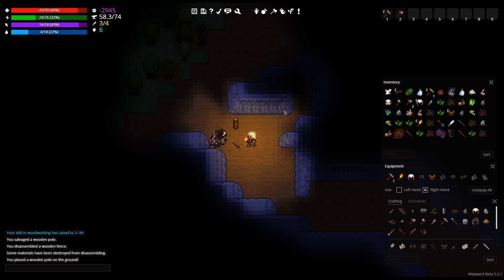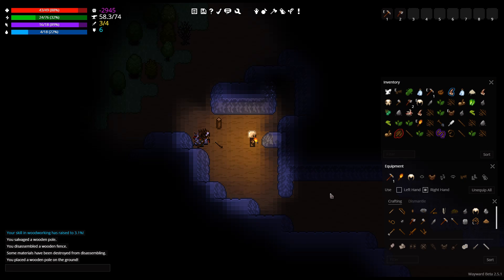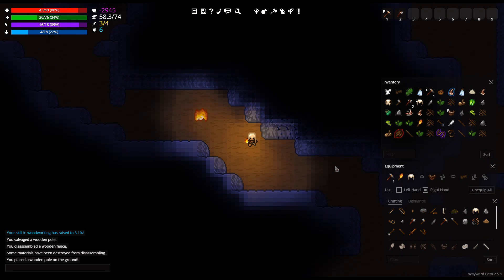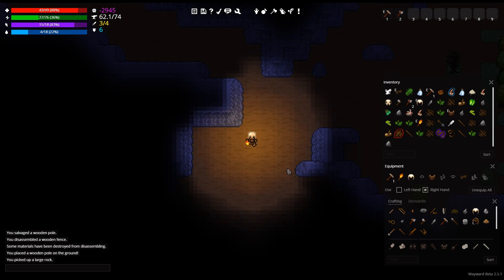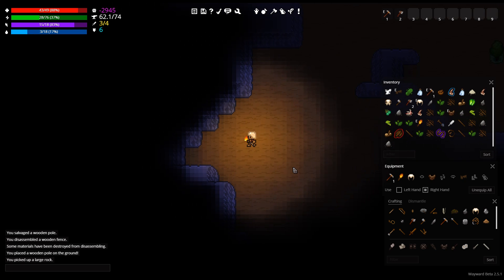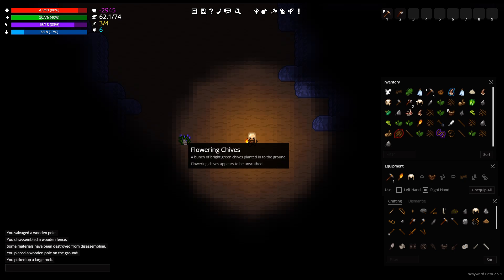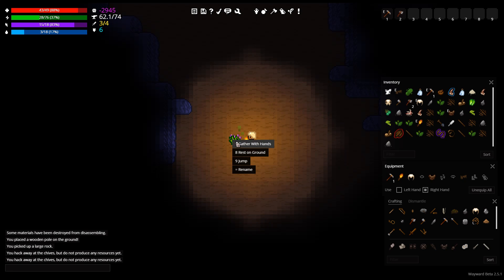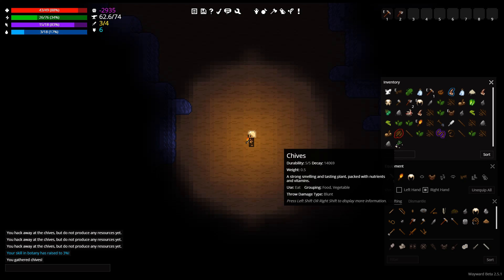Let's set out. We came from down here — we could go further down this way, further into this biome. We gotta scavenge more things before we can really set up a base of any kind. Maybe tomorrow we'll get a base set up. We need to find a place that has all of our resources — things like water, of course. Flowering chives! Gather those. We got chives — a strong, smiling, tasty plant, packed with nutrients and vitamins.